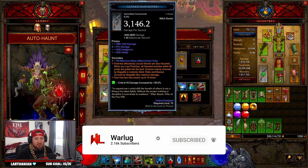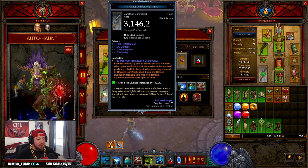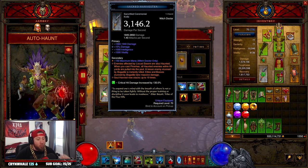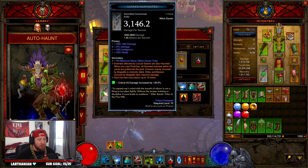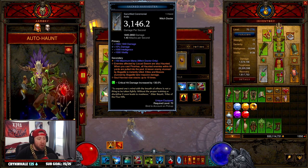The last build that we did for the Witch Doctor had to be scrapped because Blizzard decided to change some of the powers for the Witch Doctor in the patch update. So we are making a brand new build — this one's a little bit different but I think it's actually better, and it's going to be one of the really good T16 builds for Season 27.